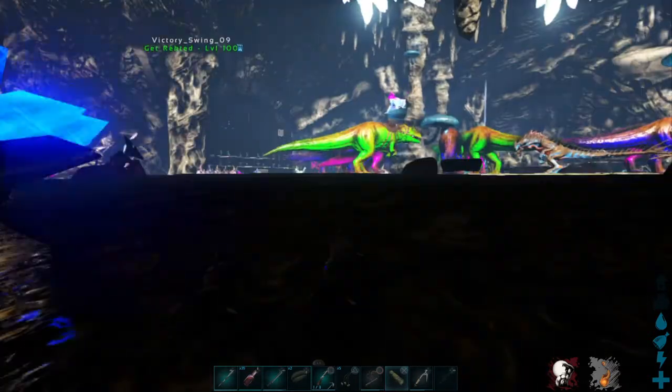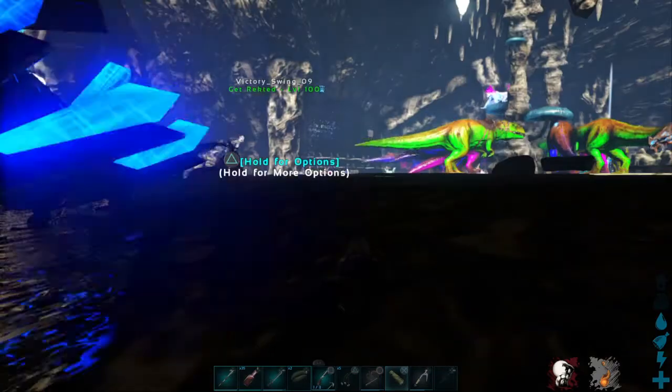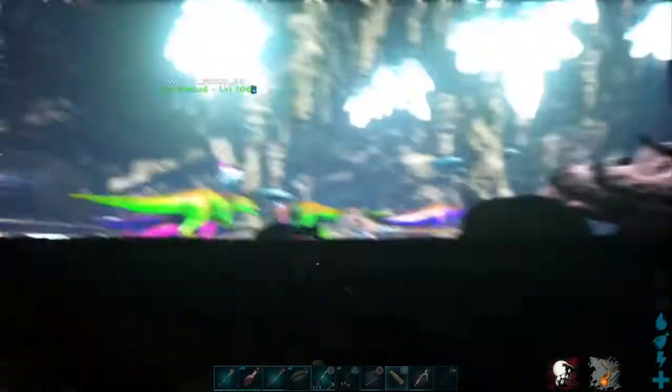We need a pteranodon — well, not a need, but it'll be helpful so we can scout this base. We're inside already. We've got a transmitter and a little baby flop.